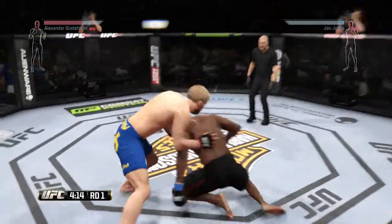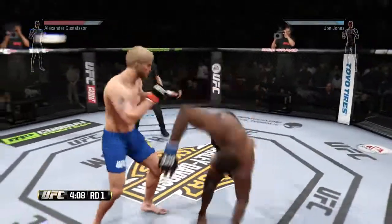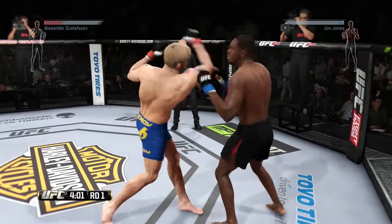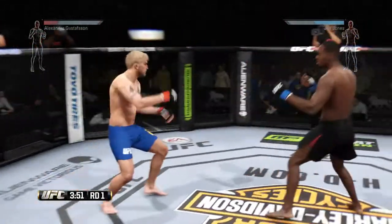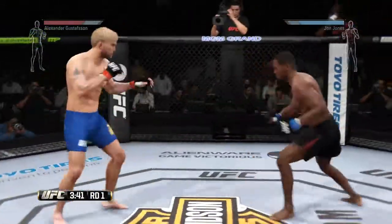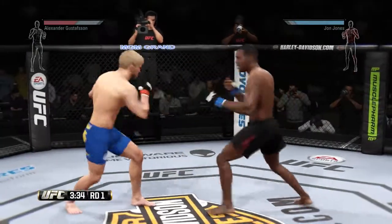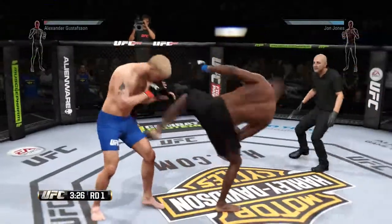Trying to get a single, and again he avoids the takedown. Nice left hand. Good strikes. Huge right and he just missed. Looking for the single. Excellent takedown defense — very rare technique. You don't see too many guys throwing that side kick. Combination. Big left hand. Powerful strikes.